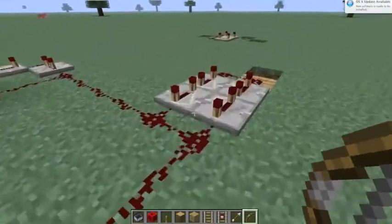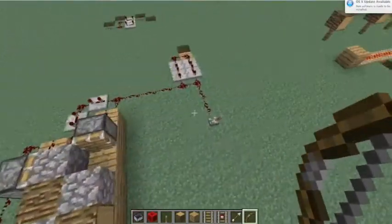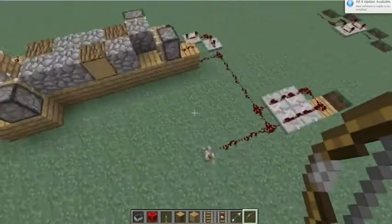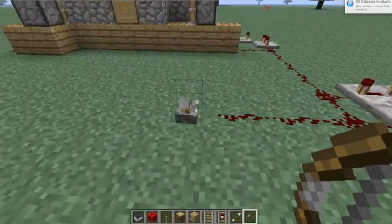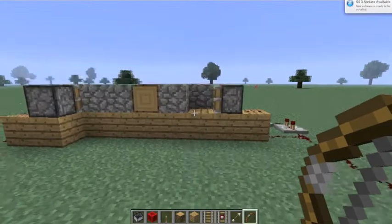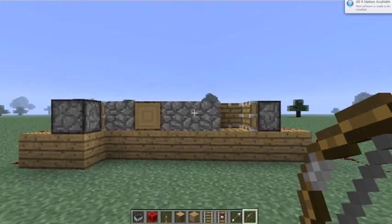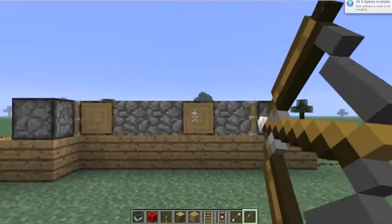I also have a clock, and this is a piston rotator — I got the idea from one of Etho's videos when he was making his trivia game rotator. I'm not sure if this is working the best it can, but basically it's just a box, and when I turn it on it rotates the logs so you can fire at them. But as you can see, if it's moving, I miss.